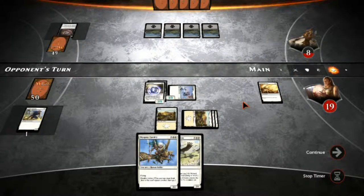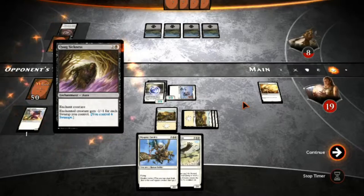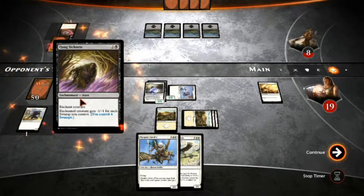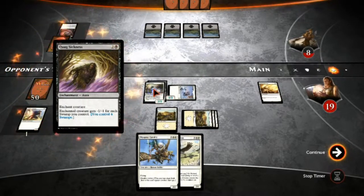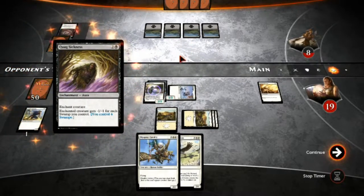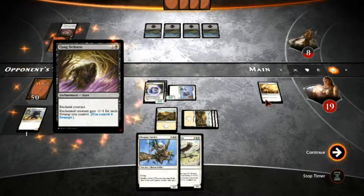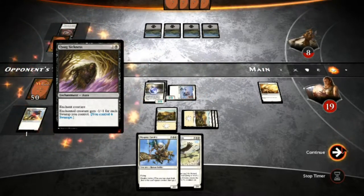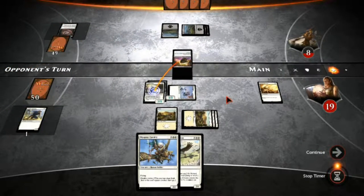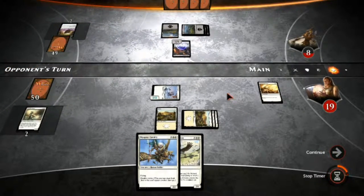Opponent's turn: plays another swamp, looks like an all-black deck. He plays an enchant creature spell giving minus one, minus one for every three swamps he controls — and he controls four swamps. So he's going to kill off my Banisher Priest to get his Grim Guardian back, drain me for one life, and whenever I attack next turn he's going to have that 1/4 to block with. That's a pretty good card interaction.